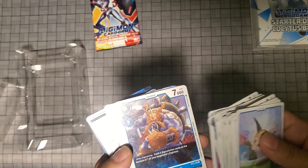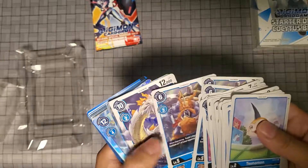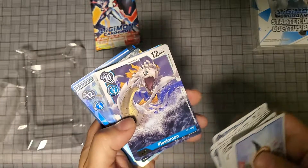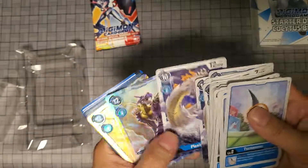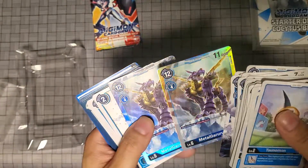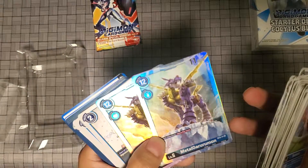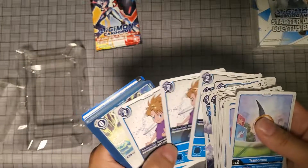Here is — I forgot his name — Zuduuman. I probably butchered it right there. You got four of him. Pulsamon? Never seen him either. He's a rare. Here's Mero Gururuman, which is a really cool holo. Here's Matt, which is a rare as well — four of them.